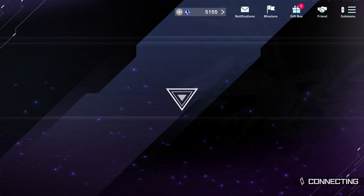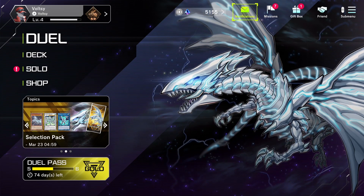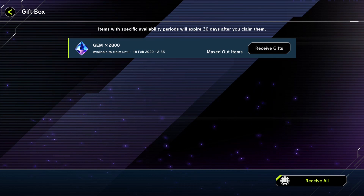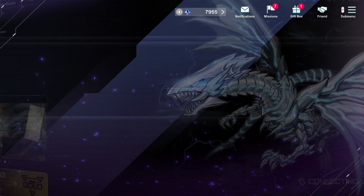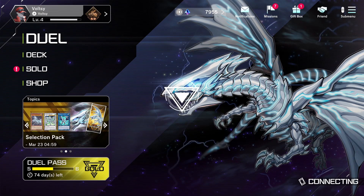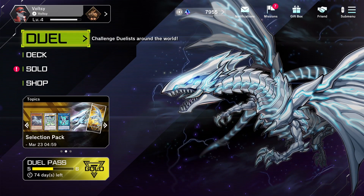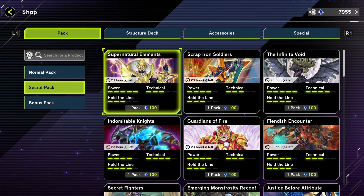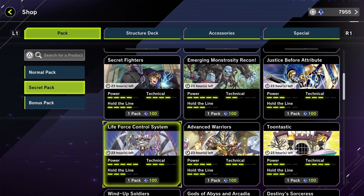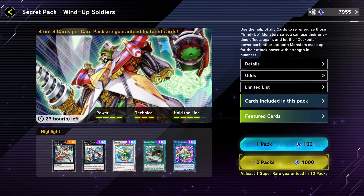Also, I've got to open this gift box as well. It wouldn't let me get more than 10,000 gems for some reason. So if I go to Gift Box and receive gifts — there you go. Like, it wouldn't let me get more than 10,000, so I just had that sitting there. So now we've got some more gems. Got some missions we can also probably just hand in to get some more gems. Right, so Secret Pack — where's my Wind-Up stuff? There it is. Double-check the feature cards.